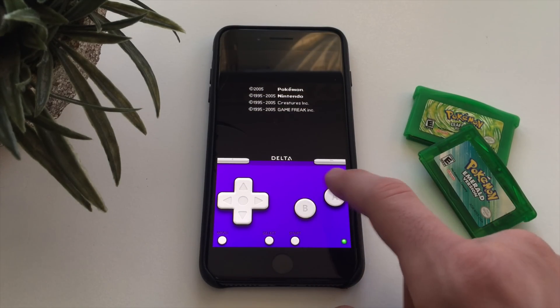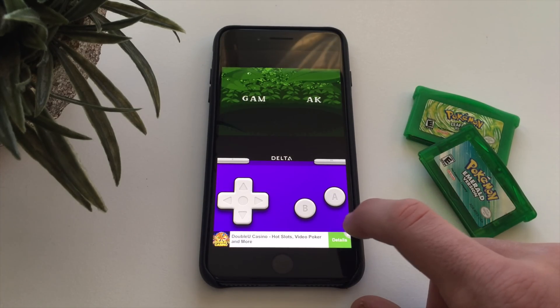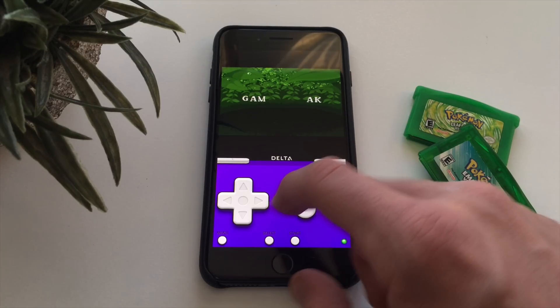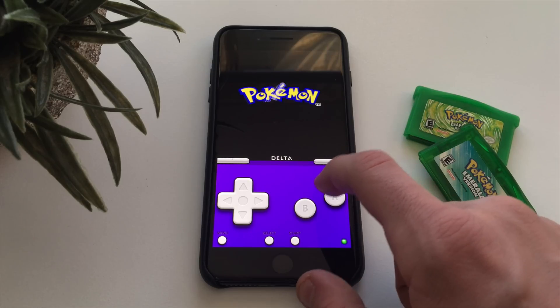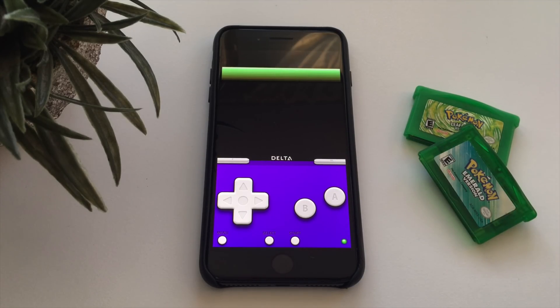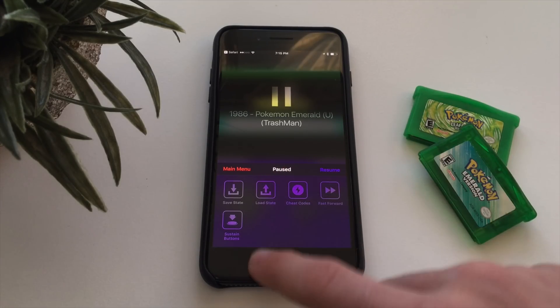Once the ad is away you can accept it, and now you can play any game you want on Delta. Here's the totally working Pokemon Emerald running in Delta. This works with any type of game that Delta supports, and that is how you do it. Just remember the plus button inside the app does not work, so use the Safari import method instead.